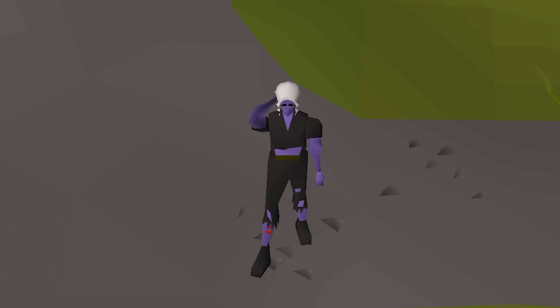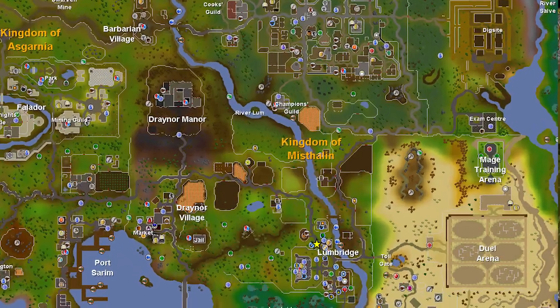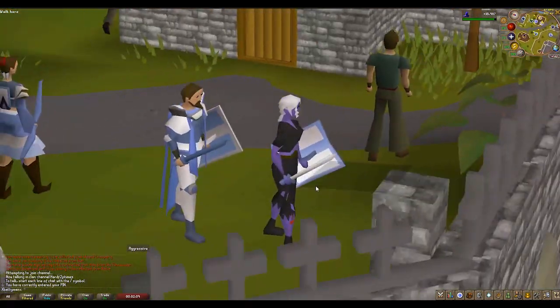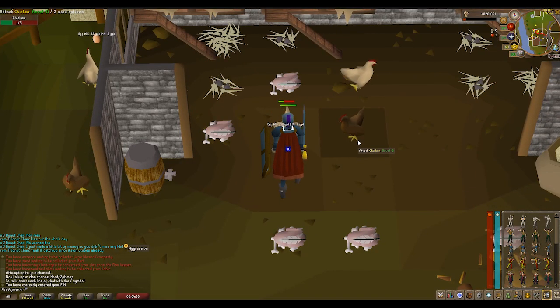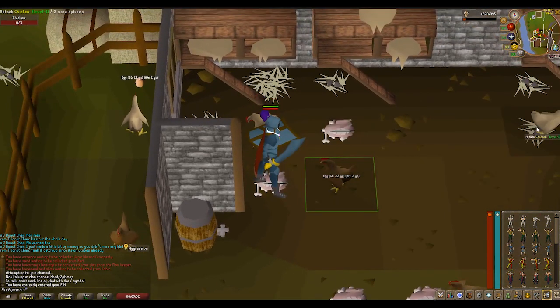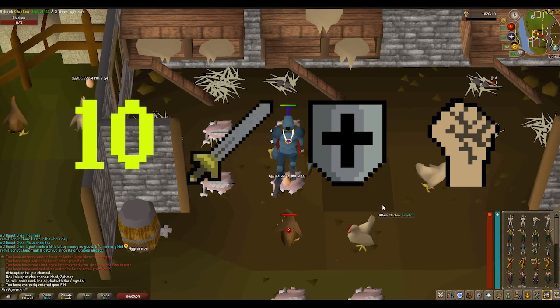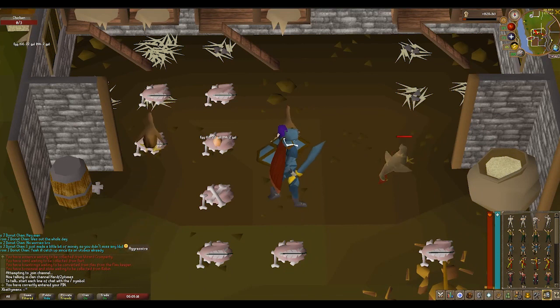At the start of the account you'll be a fresh spawn off tutorial island and you'll be in Lumbridge. The first thing you want to do is get a training sword and training shield from the tutor — this sword and shield acts as an iron sword and shield. The first monster we're going to kill is chickens, which can be found in two locations. Train attack first, then strength, then defense, until you've got level 10 attack, 10 defense, and 10 strength.